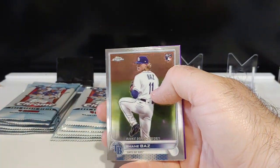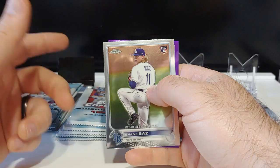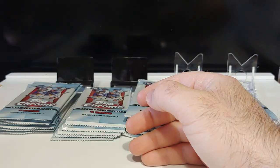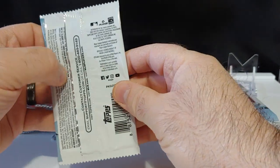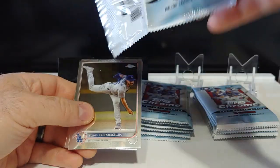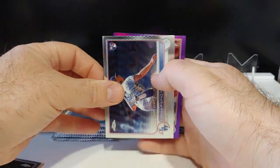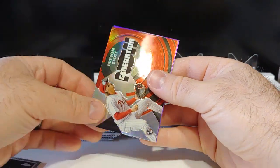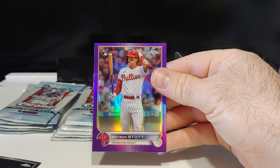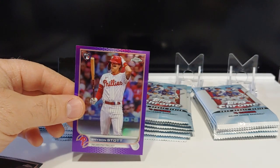Got a Shane Boz rookie debut. I'm hoping to hit at least one big purple parallel — hopefully a Peña, Julio would be awesome, a Bobby, or one of those guys. We got Shane McClanahan All-Star and Matt Duffy on the purple. We got a Ryan Pepiot rookie debut, and a nice Generation Now Bryson Stott — he's a guy on my PC, playing really really well. That's a nice hit right there. Bryson Stott purple true rookie — beautiful.